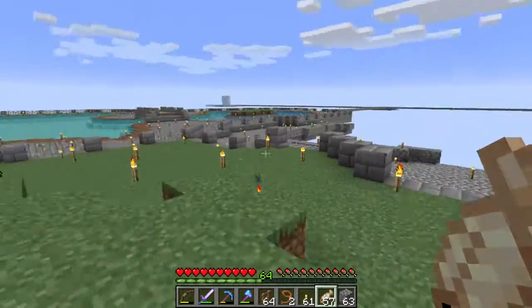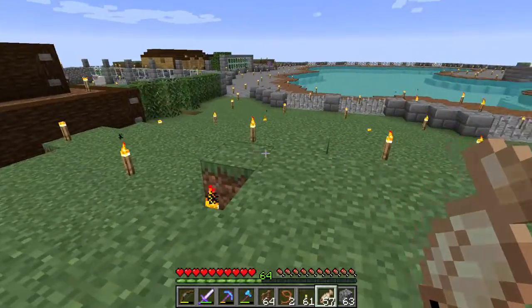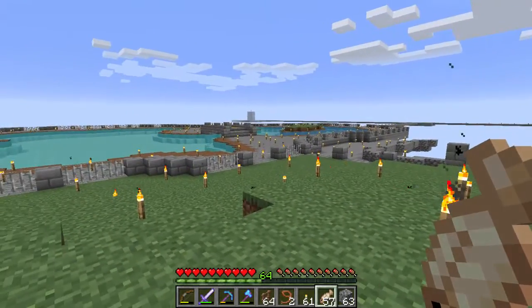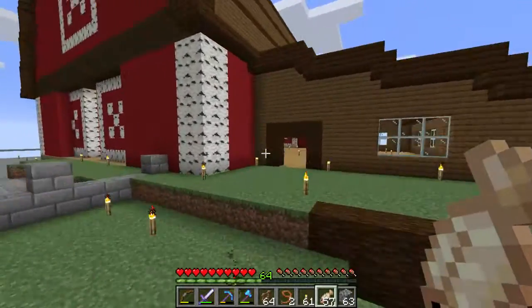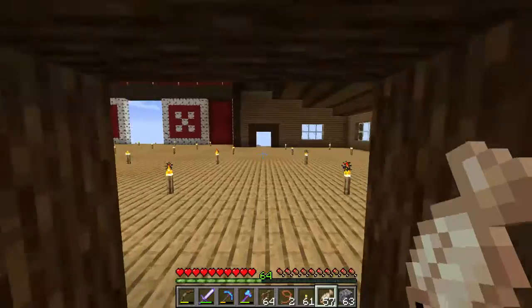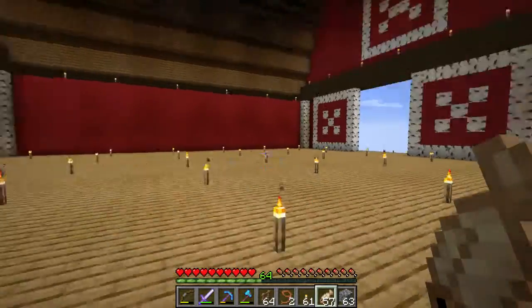This is eventually going to be — here's kind of going to be the entranceway. You see the path that I made. I'm going to kind of make a path up here, from over here, all leading up to this side door on the barn right here. You'll come in and there will be some stuff going on in here, and I haven't really done anything on the inside part yet.